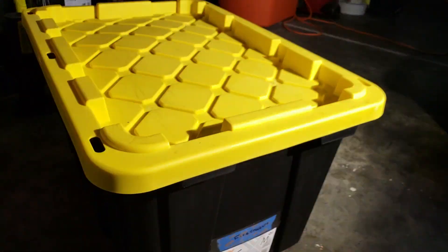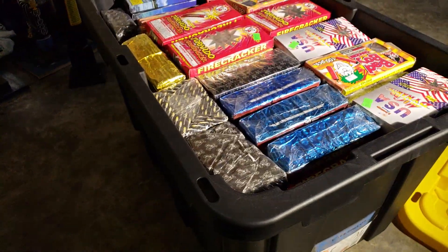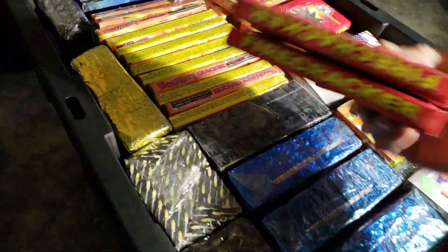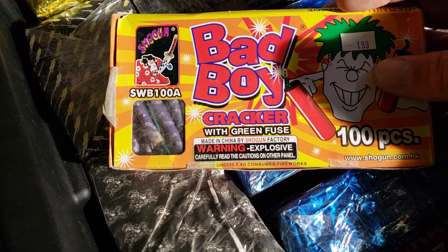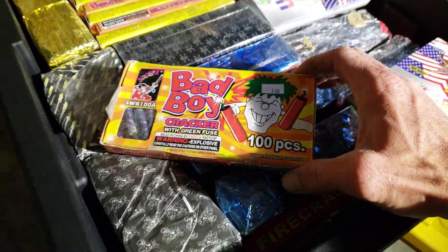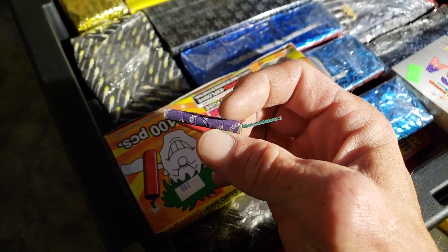The next one will be firecrackers. That's a heavy sumbitch here. Probably not going to take all this out. I need a bunch of just the waterproof. A couple different kinds of windows. I'll pack those. If you see these — the Shogun Bad Boy Crackers — they aren't two dollars; I paid 75 cents for them. The newer versions are a red cracker, but these have the Shogun wrap on them.